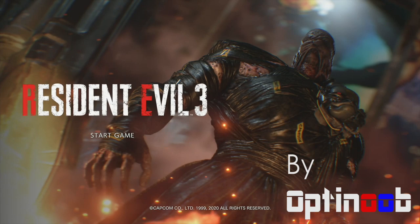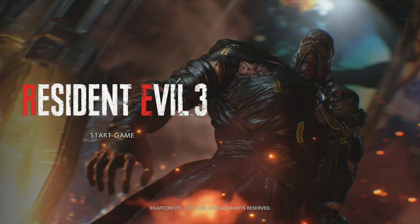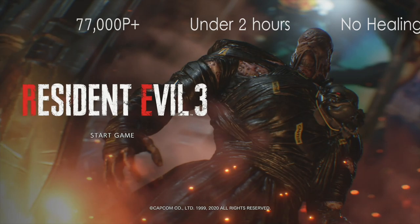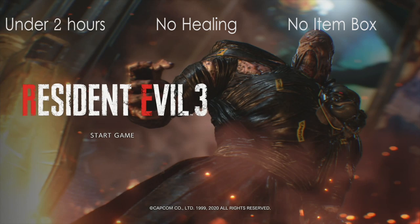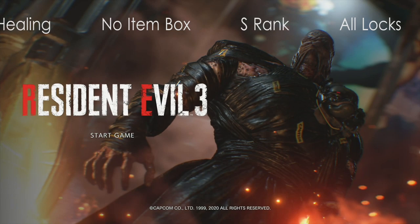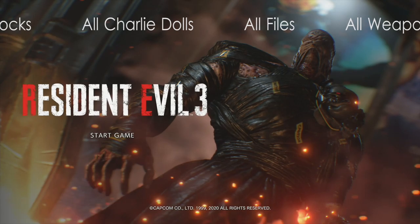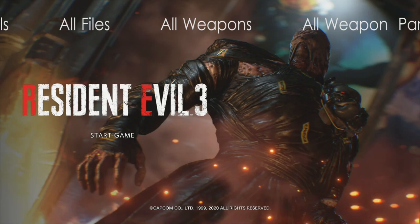All right everyone, this is Optinoob and welcome to my Resident Evil 3 walkthrough. We're doing a hell of a lot here - as you probably noticed in the thumbnail, we'll be getting approximately over 77,000 points, doing a Sprinter trophy which is under two hours, the Slater trophy which is no healing, Minimalist which is no box, getting S rank, and doing the Master of Unlocking trophy. All in the same run - no healing and no box.